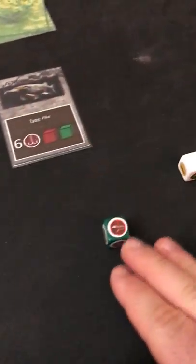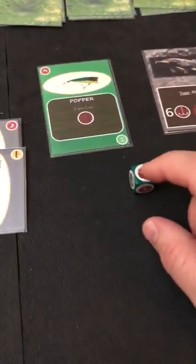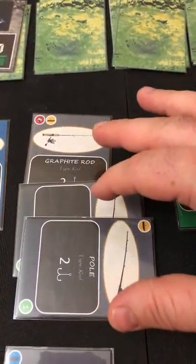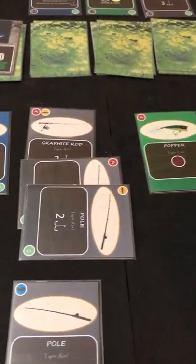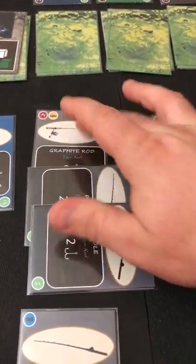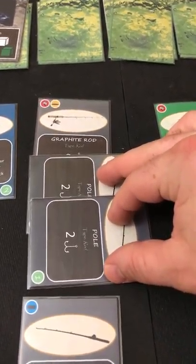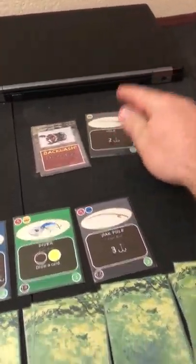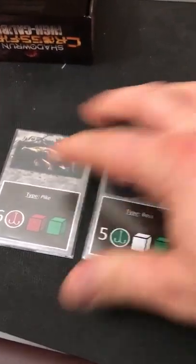I'll discard the jig to subvert the boat event — he didn't get under the boat. Then I lose one of my starting poles, which goes out of the game permanently. But we caught another fish — now at 11 points with a pike and a bass in the live well. We're tied 11 to 11, neck and neck!